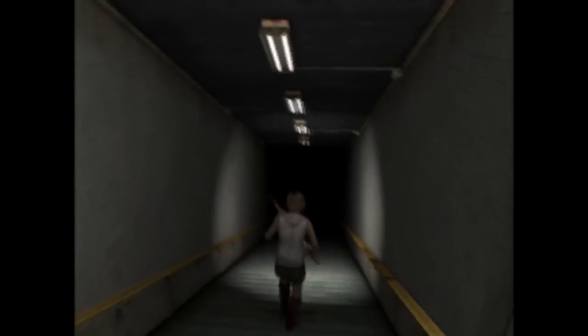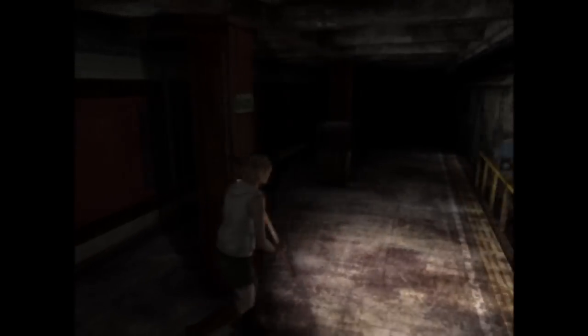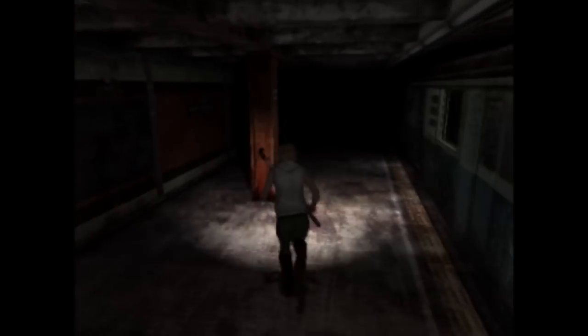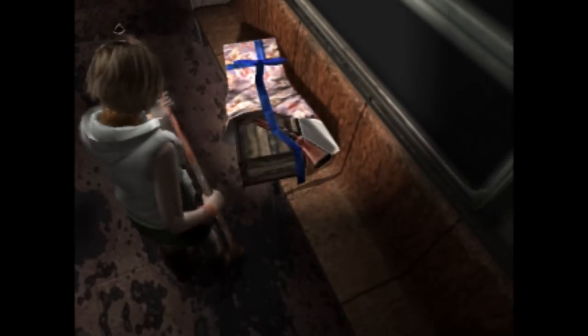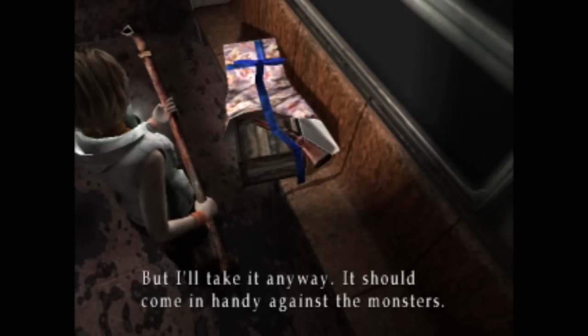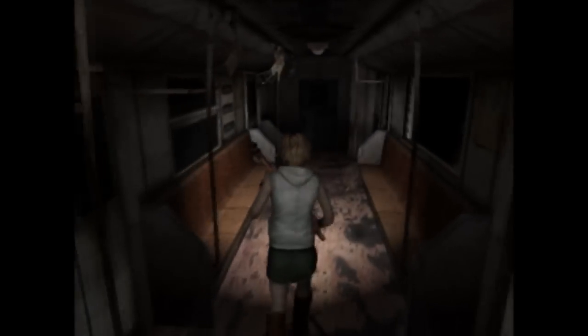Let's go this way then, into the darkness. There's a train here. Hearing noises — there's something in here. There's a gun — a gift in a box. Could it be a birthday present? Excellent. You can hear monsters now.